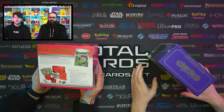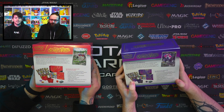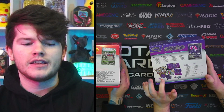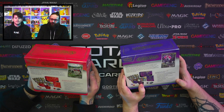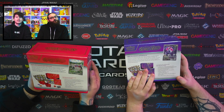In each Elite Trainer Box, we get nine booster packs, we get some nice new condition markers, some dice, some sleeves. I'm interested to see if the card dividers are shiny, because that would also be quite new — yeah, they'll look holographic. And of course, we'll get to see the player's guide as well, so we'll get to see all the cards that are in.